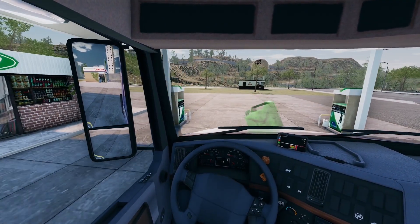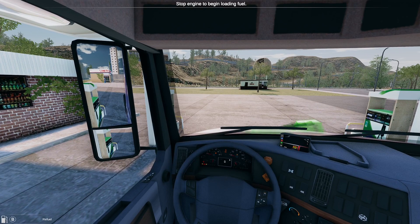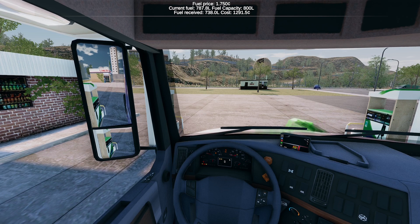I did wonder what that was on the dashboard. I'm using the Logitech G920 with the actual shifter as well, with manual clutch — I prefer doing it this way. We need a refill. God knows what it's going to cost us. We've got an 800 litre capacity on here, we were pretty empty obviously because the light was flashing, and it's cost us £1291 in cash. Blimey.